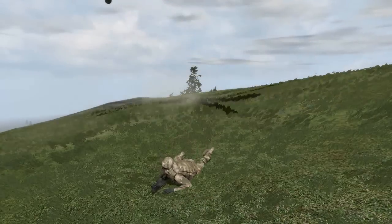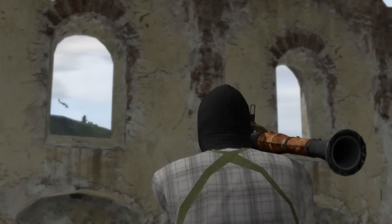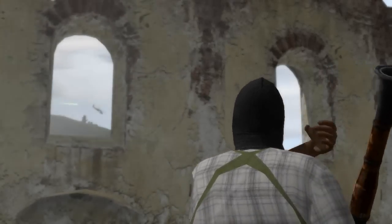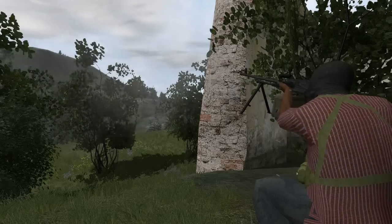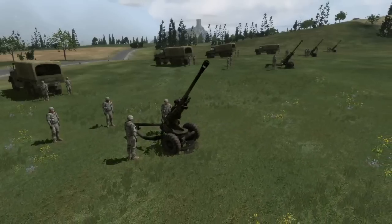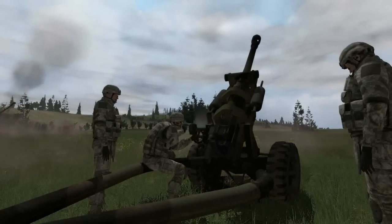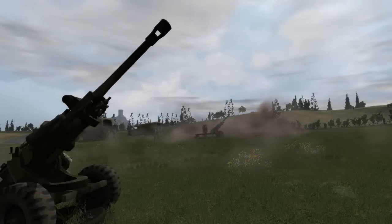The joint fires team must establish their observation point, but first have to break contact. As the Blackhawks lift off, they confirm the location of the enemy position to the Army forward observer. The forward observer initiates a call for fire to the field artillery and directs indirect fire support onto the enemy forces. Then the fires team continues their mission to establish their OP.